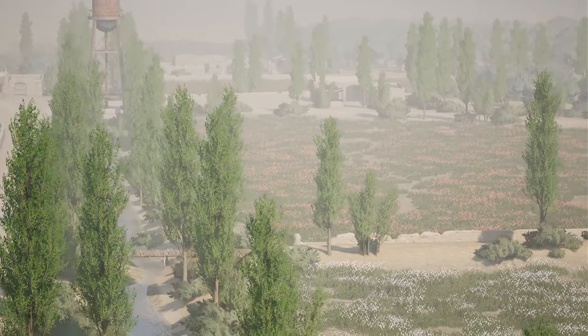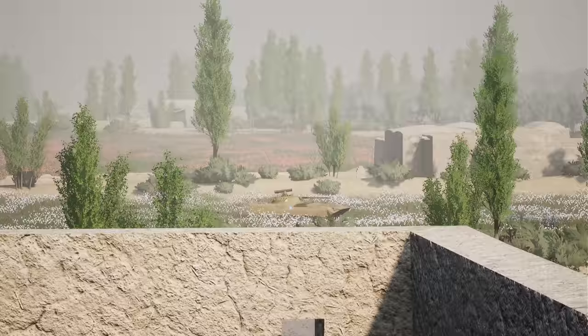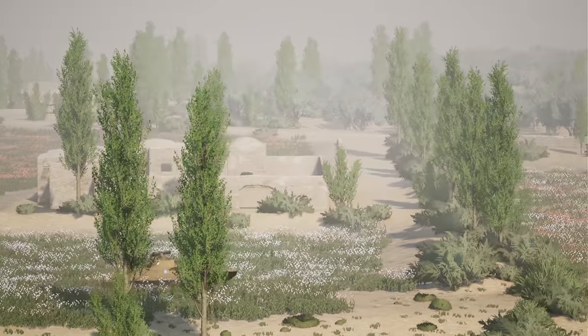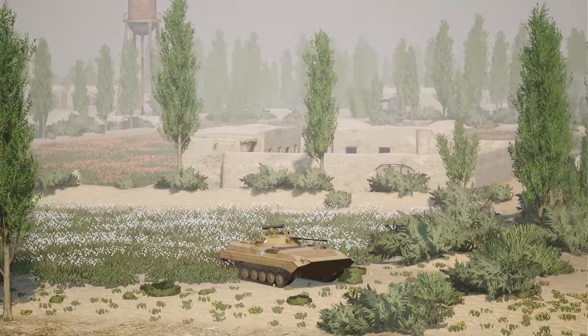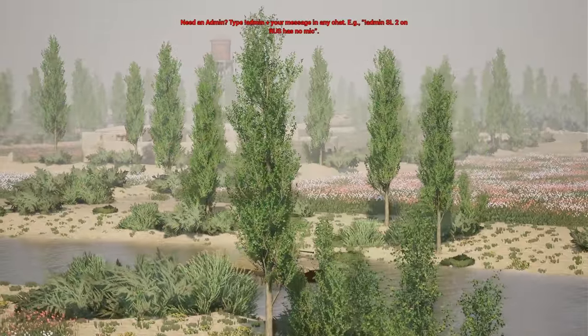They're about to run parallel to each other. I do not think that Bradley sees the BMP — the BMP has such a low profile he can kind of cut in and out of these little fields and berms. Oh Bradley — they're about to run right into each other! Bradley's come up behind him. Oh no, they don't hear him. Maybe not — the Bradley has no idea, he's showing his ass to him.